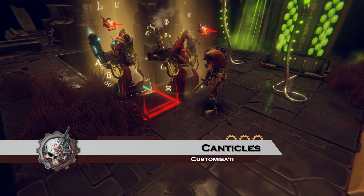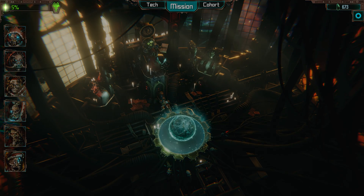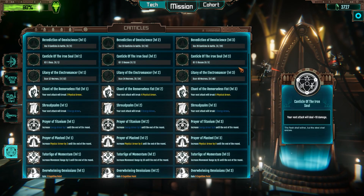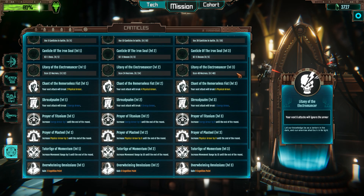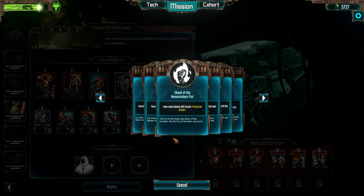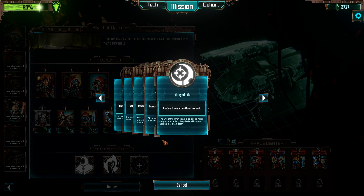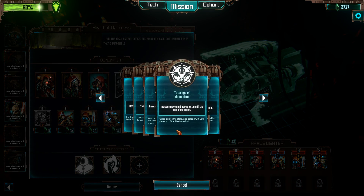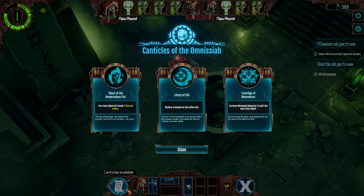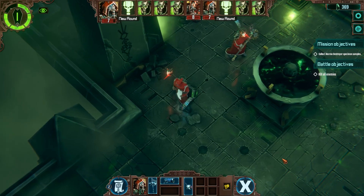Canticles are unlocked as you progress through Mechanicus, and they are very much like achievements. If you were to deal 50 physical damage, you will unlock the Cant of the Remorseless Fist. You can choose up to three Canticles to take into a mission, which will give you a buff such as greater range of movement or increased damage for a turn. Each Canticle can only be used once per mission, so choosing the right time is vital.